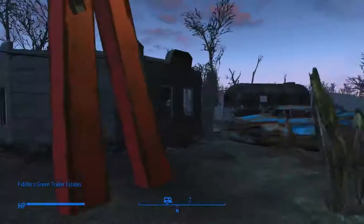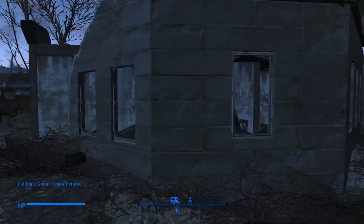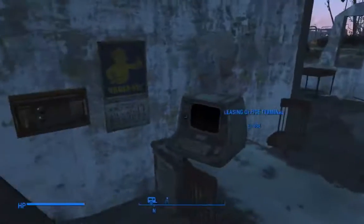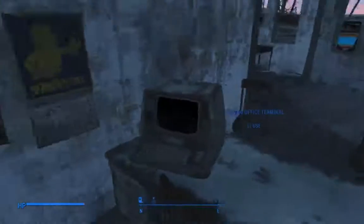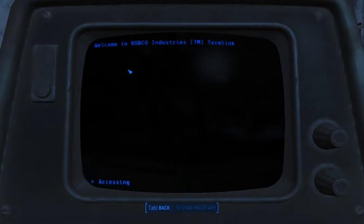What you do is you go right to this little office building. Sorry for the FPS drop there — it's loading the surrounding area. This little office right here, this terminal, can lock and relock this safe.